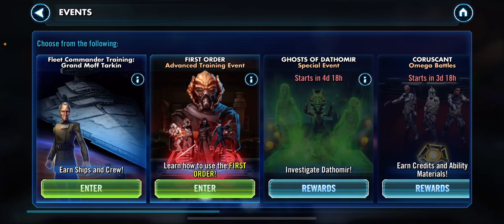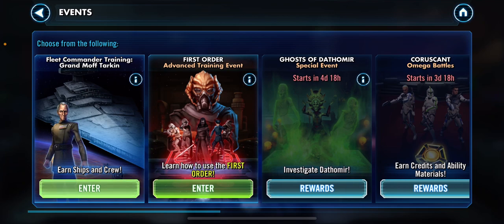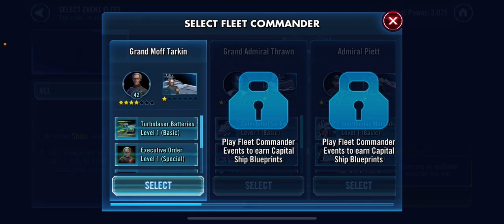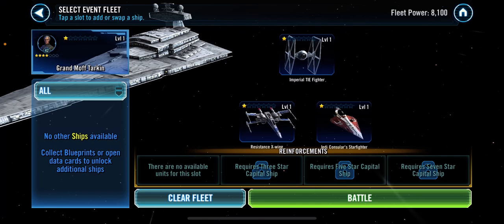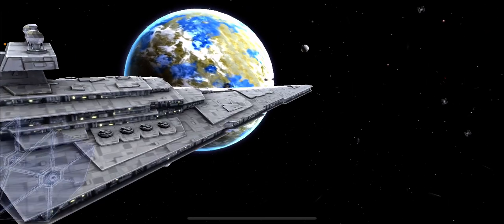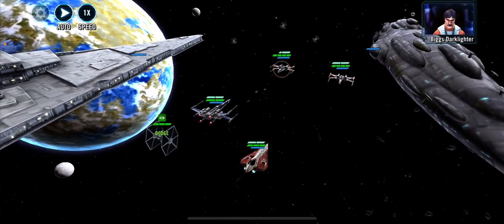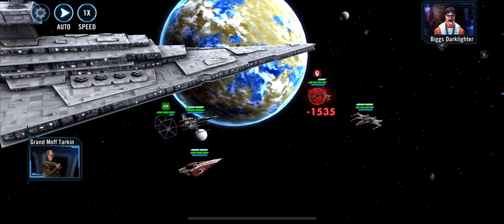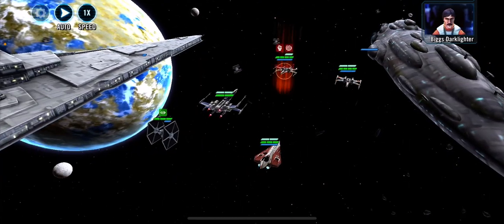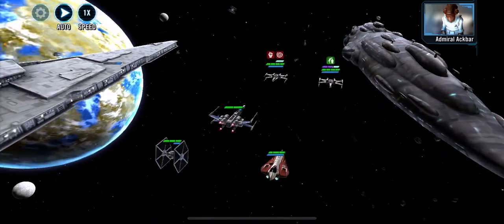I can do a few events. I'm going to do Fleet Commander Training. I guess I have to select battle because this is all I have apparently. I'm not too sure about game units. I'm going to do a powerful attack — I'm new to ship fighting, not sure what this does.